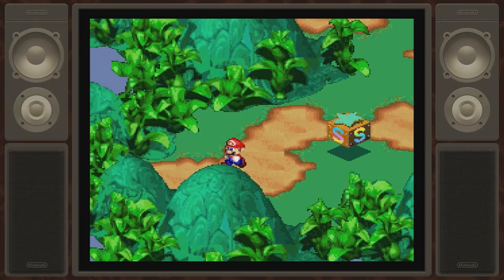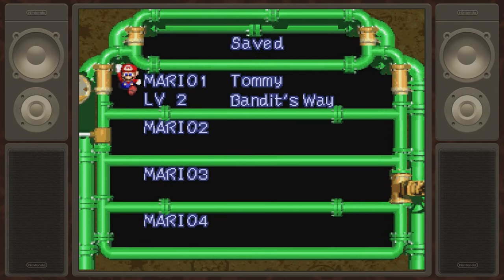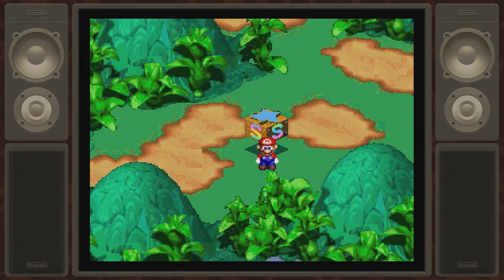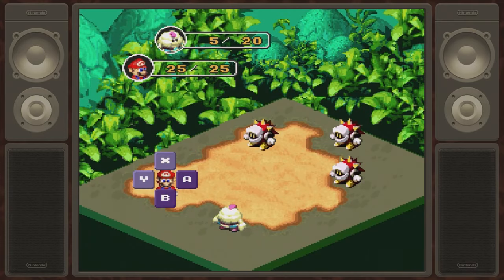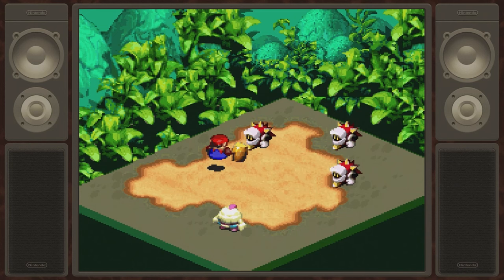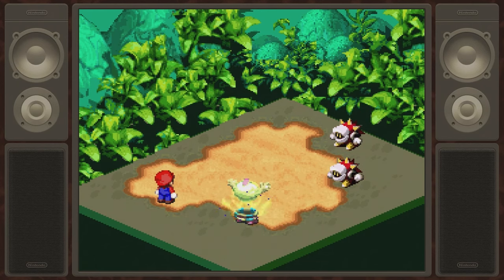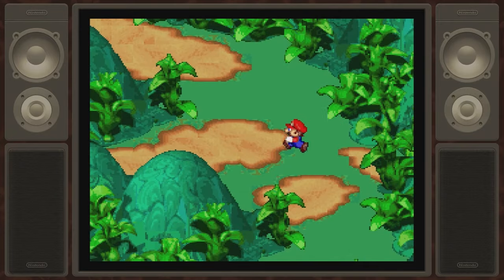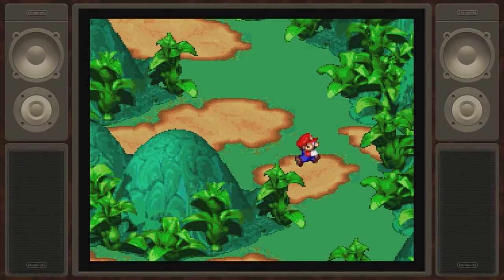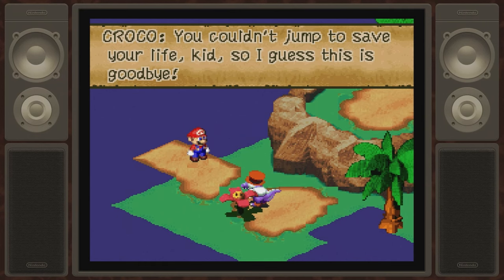A few weeks ago, I played through and reviewed Super Mario RPG: The Legend of the Seven Stars for the Super Nintendo, which I will link at the end of this video. In that review, I made a few criticisms. It's a perfect kids' beginner turn-based RPG — a perfect gateway into more challenging Dragon Quest and Final Fantasy games. While it has an amusing story and the action combat system is a lot of fun, it's deliberately kept easy to be accessible to beginners. And while it was my gateway into JRPGs in high school, as an adult who has played a lot of JRPGs, there wasn't much to really sink my teeth into coming back to it.